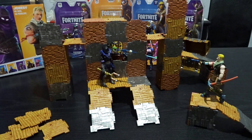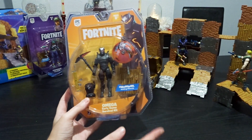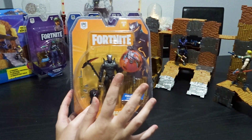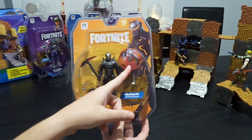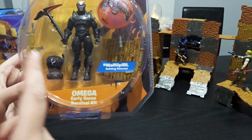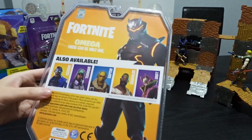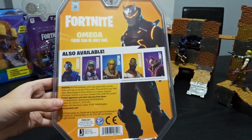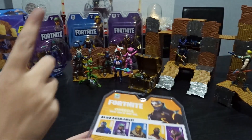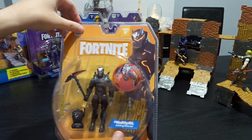Now let's go to Omega. From all the individual characters, Omega is the most expensive one, at least here in the UK. It's the only character that brings the glider — I don't know if it can drop from a loot chest, but so far this is the only character I've seen with the glider, and that's the only glider in the first series. It comes with the early game survival kit, another gun, a backbling, a harvesting tool, a building material, the glider, and Omega himself. At the back you can see the other individual characters: Drift, Raptor, and Technique. We will unbox all of them in another video and today we'll just open Omega.